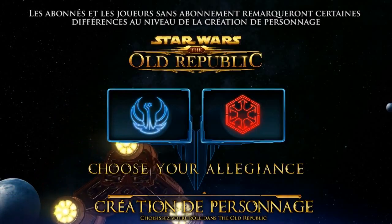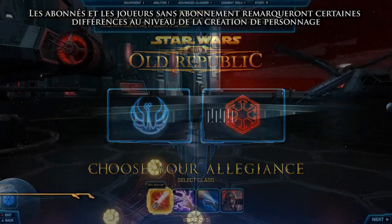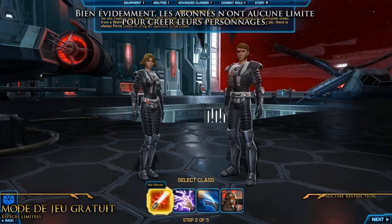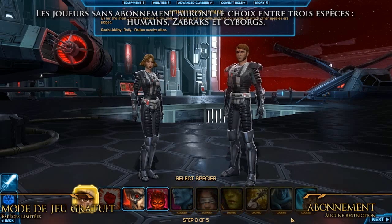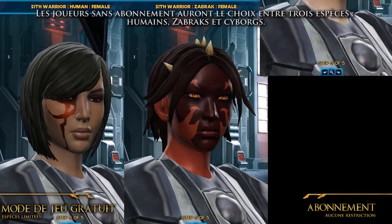Subscribers and free-to-play players will notice some differences in character creation. As a subscriber, you're unrestricted with your ability to create characters. As a free-to-play player, you'll have three species to choose from: Humans, Zabrak, and Cyborg.